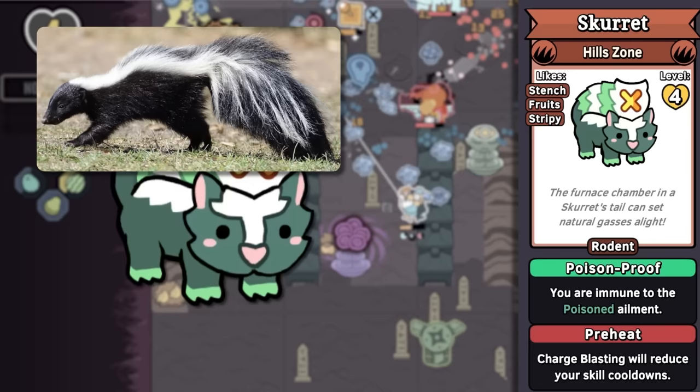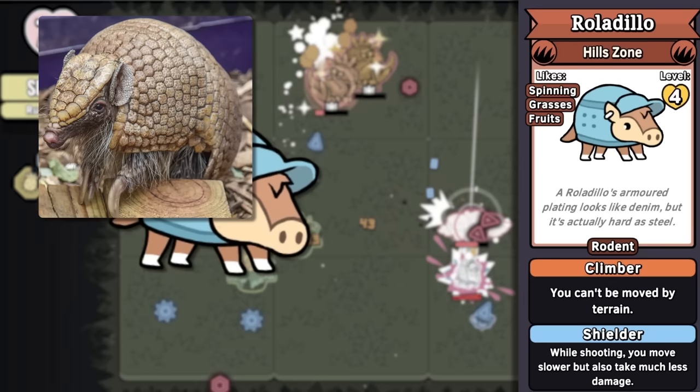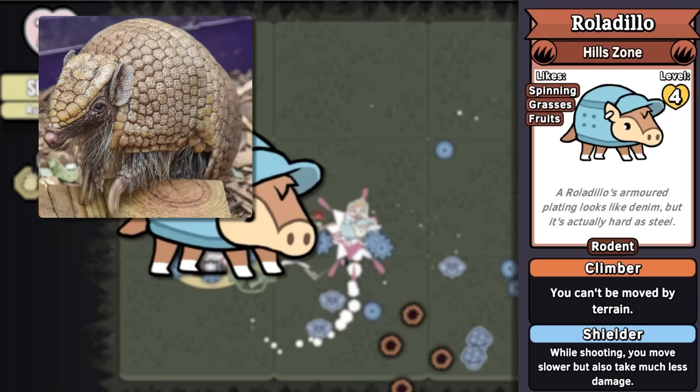Skurret is a skunk turret, really good at firing poisonous gas from the tip of its tail gun. Because what else is a skunk gonna do? Roll-a-dillo is an armadillo that rolls — what else is an armadillo gonna do? Apparently they have skin that is harder than steel, but it resembles denim. And a hat. Looks like a little skater boy, a little punk, rollin' around like a skateboard wheel.